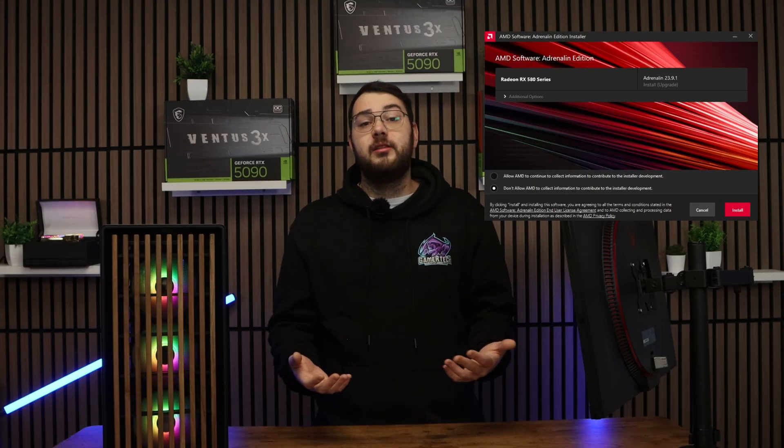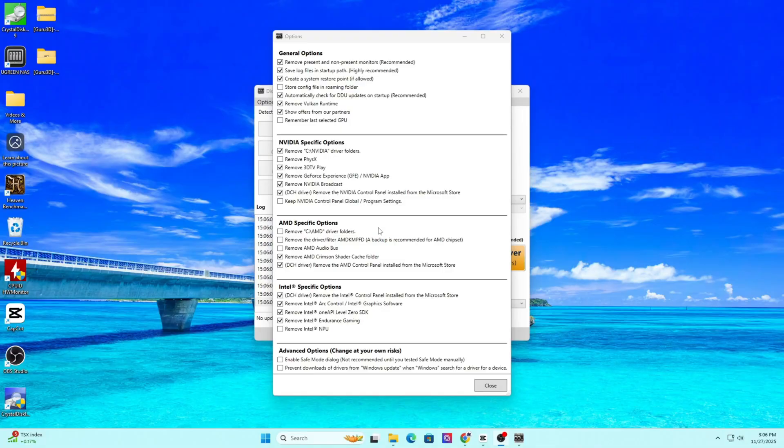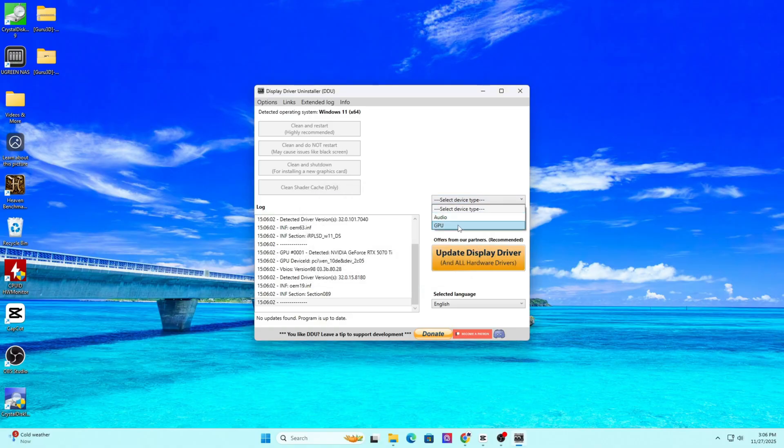If you're on AMD, open up the Adrenaline software, click Home, and check for any updates. Install the newest recommended driver. AMD also pushes optional drivers that include fixes for new games, so sometimes choosing the optional one is the better move. If you're dealing with heavy corruption issues like artifacting, flickering textures, or crashes on launch, you can run a clean driver install using DDU — Display Driver Uninstaller. This wipes everything and gives you a fresh driver install, usually fixing deep stability problems.